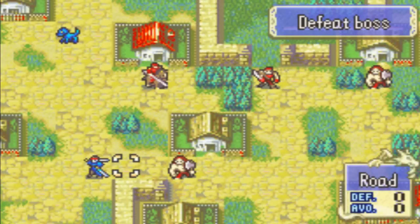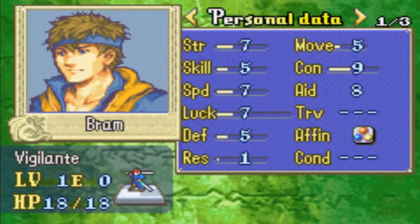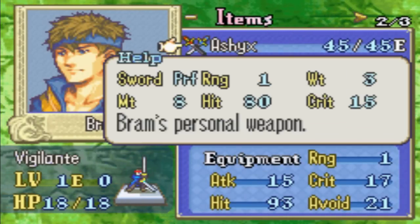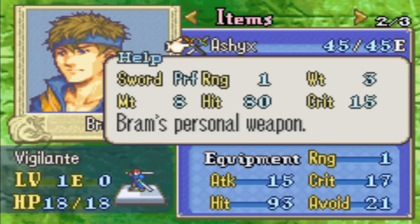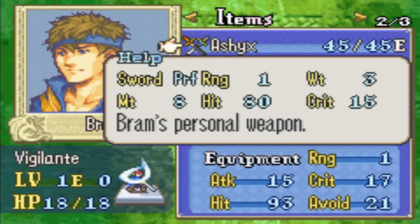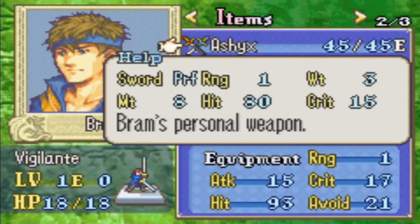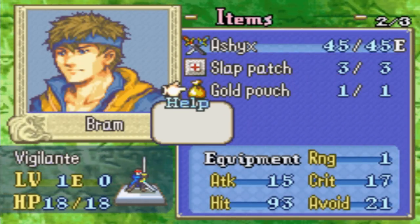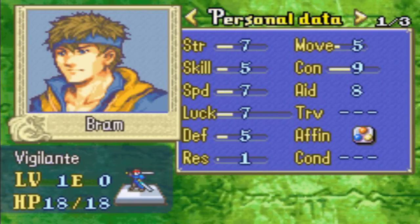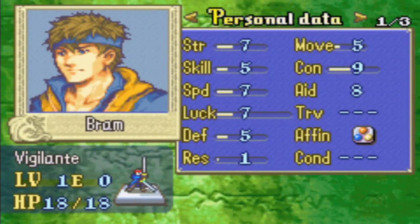Alright, custom music right off the bat. And we have our first chapter right here. I guess it's time to take a look at the character, shall we? Here's Bram, the vigilante — seems to be the protagonist of this hack. He starts out with a sword called Ashix, Bram's personal weapon — 15 crits, cool. And sword prf — I don't even know what that means. Maybe 'perfect'? His stats look decent as far as level 1 guys go. He seems a little bit similar to Alliwood in stat distribution, pretty evenly all across the board.